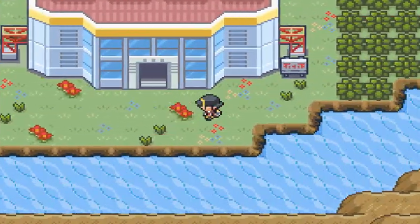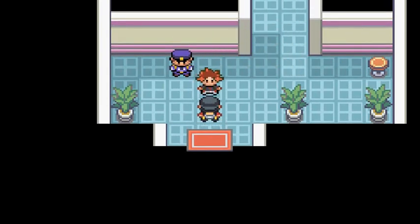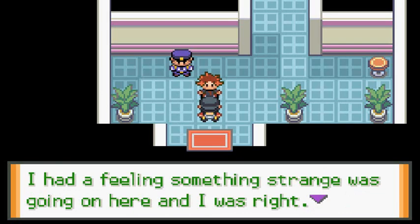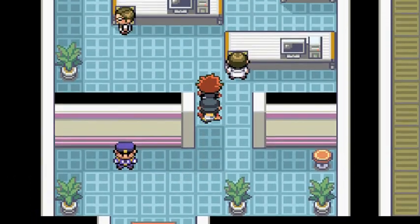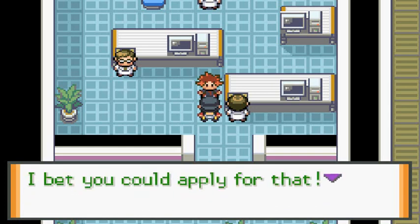Here we are in the Power Plant and our good old friend — his name is Axol Draven — he says: 'You made it here, I thought you'd never come. I had a feeling something strange was going on here, and I was right. One of the parts has been stolen. I bet it was Team Rocket.' And he's taking us to the manager.